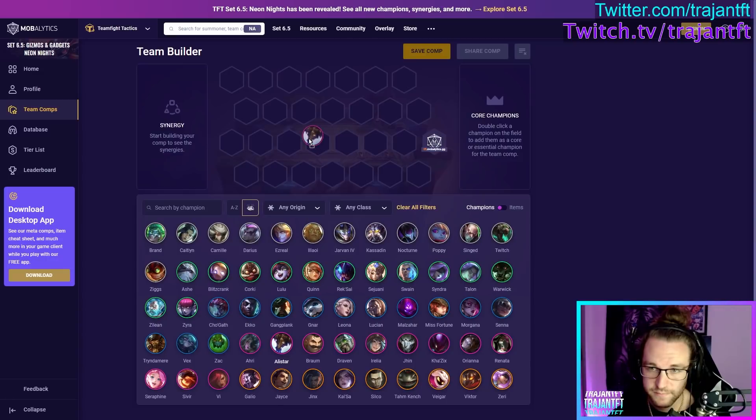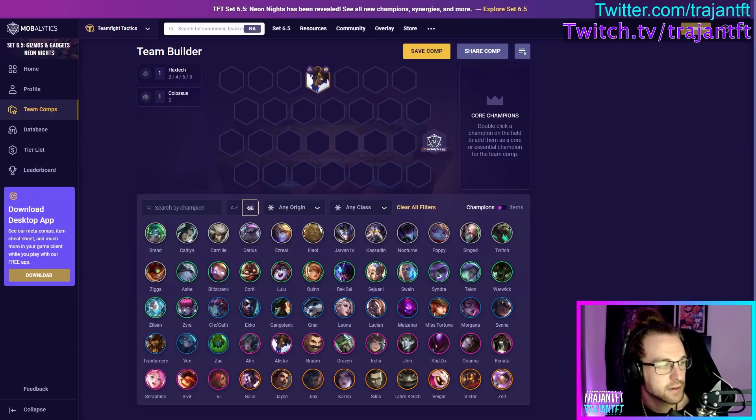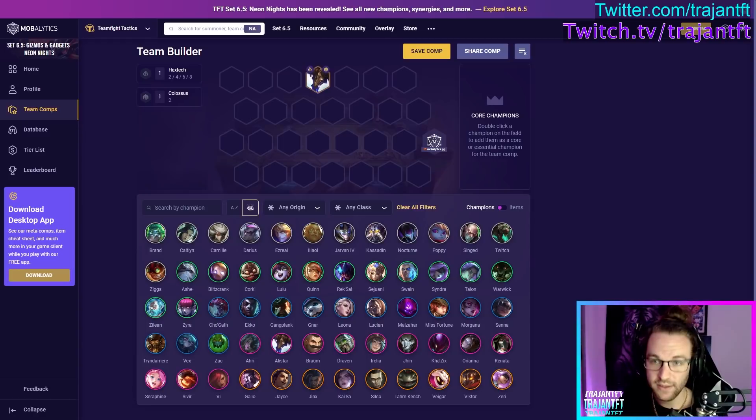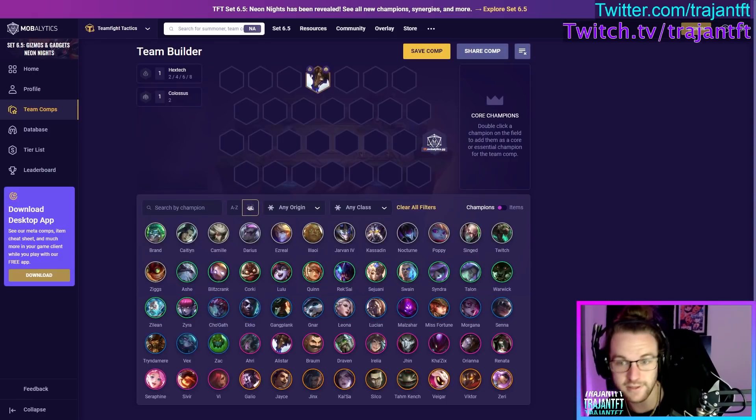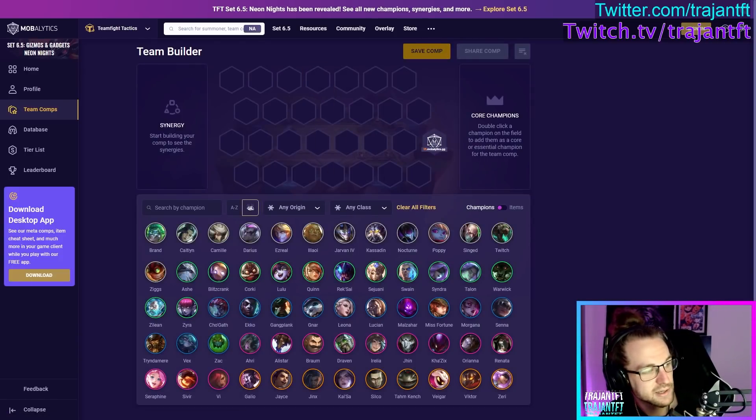Alistar is a Hextech and a Colossus — very simple tank unit. He performs his Headbutt-Pulverize combo: dashes forward and then slams the ground toward the biggest clump of enemies, knocking them up and stunning them, then taunting them so they all start auto-attacking him. Very helpful for de-aggroing from assassins and just tanking. Very good unit. Just build tank items on him — that's all you need to do.